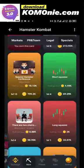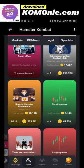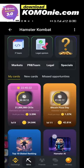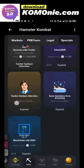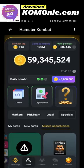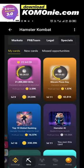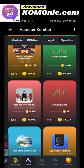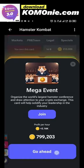The third card based on findings is mega event. Let me see if I have purchased that card. I should have mega event under my cards. Here it is — mega event. I'm currently on level 13 for mega event and profit per hour is 18,000. Let me buy mega event and see if it will unveil the third card.